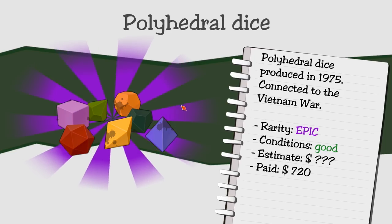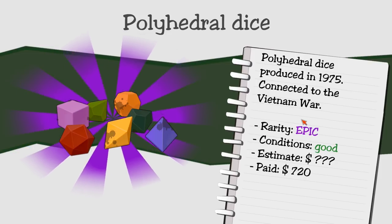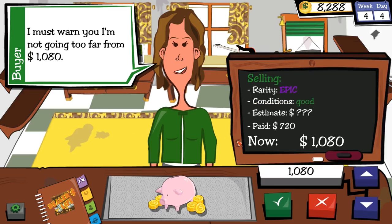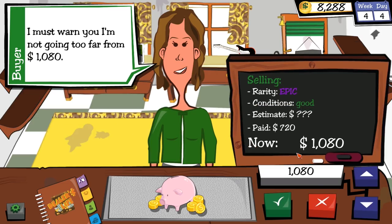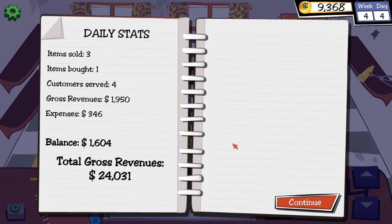Marina wants to buy the dice. She should chase after the guy with the book — we never got to bump up the condition. I want all the money in the world for this. $1,000 for a set of dice. She won't go far from $1,080 — neither will I. Sold. $24,000 made over the course of this.